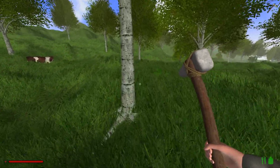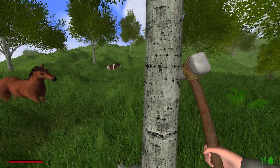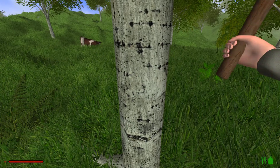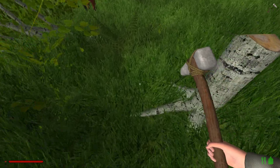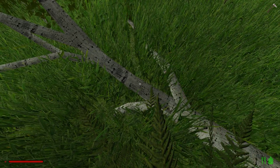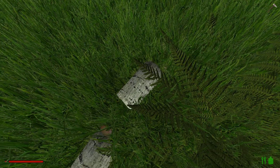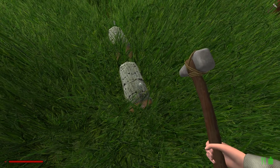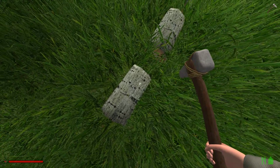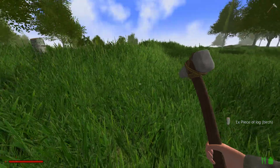Hey horsey, are you gonna be my new pet? Oh, and there's a cow. I'm not seeing anything dropping yet, so maybe I have to do this considerably more. Watch out horsey, I don't want you to get hurt. I can't seem to pick anything up. It says F to pick things up. I get a target - it changes into a hand and I press F. Okay, so I now have some wood.